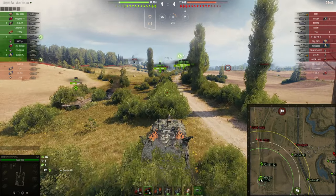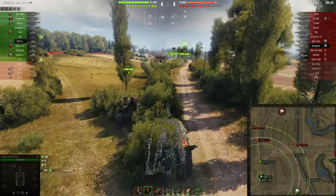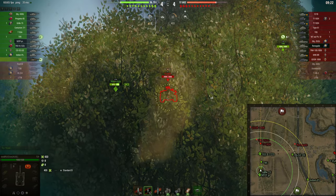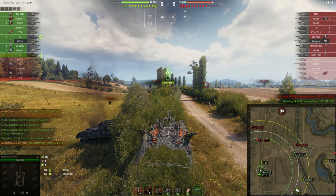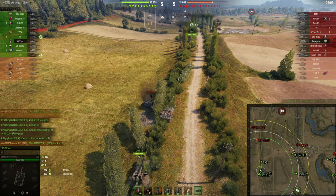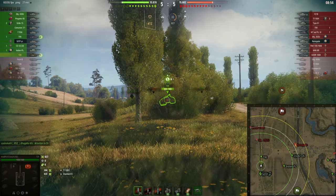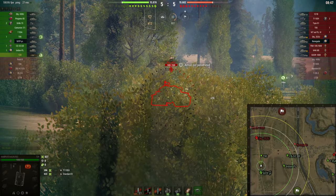Now as you can see we want to move forward. The T95 and the 703 are making pressure, and no matter whether you are low tier or top tier, you have to follow your heavy tanks and play an active role in your game. So we followed the T95 and the 703 to make sure that as soon as enemy tanks are spotted they will be within our render range, so we can actually get shots — this is typical second-line gameplay.